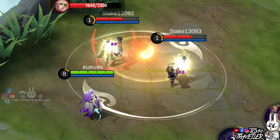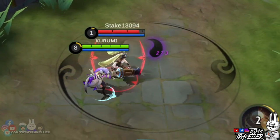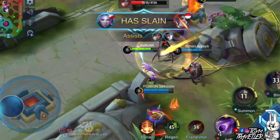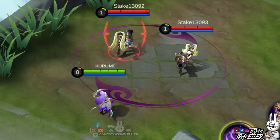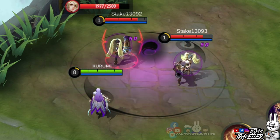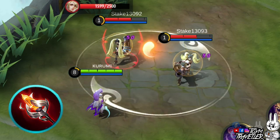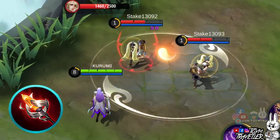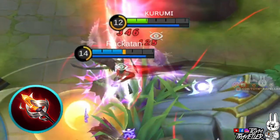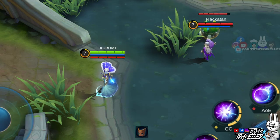Luo Yi's second skill is what you need to slow down enemies. Casting this will initially slow down enemies, and is best used when chasing them or to escape death. Enemies who stay in the area of effect will receive continuous magic damage, so this is really best to use during team fights. It is recommended to buy Glowing Wand so that there will be additional burning damage as well.